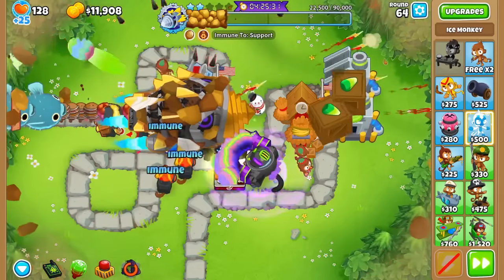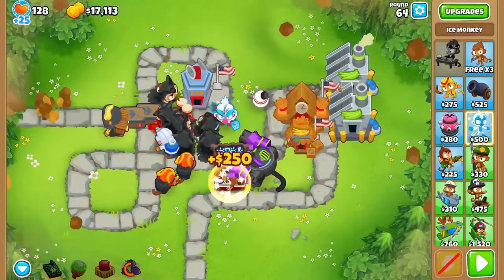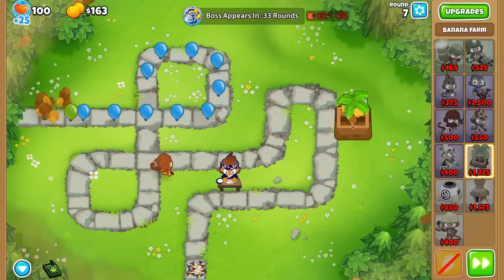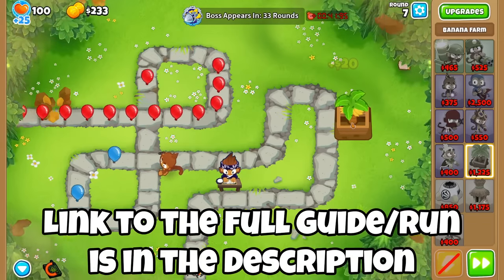Now that we have all of his properties out of the way, we can walk through how to beat him. I'll be going through his Elite version because if you can do that, you can definitely do normal. At the start, we'll just farm like we would any other boss — either get Ben or Geraldo down and start placing farms. You can opt for just building marketplaces or go the bank route; either is fine, it just comes down to what you prefer.